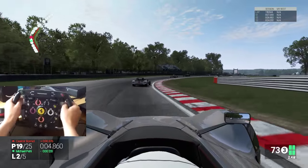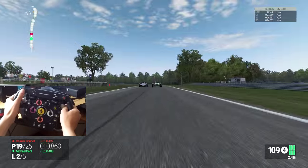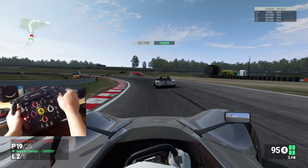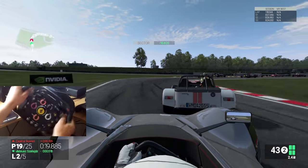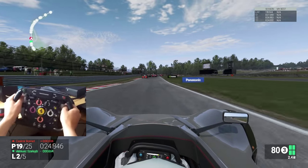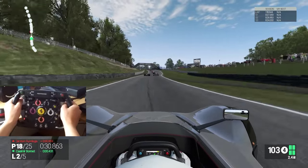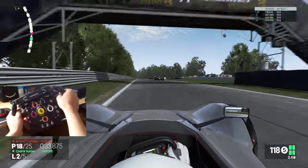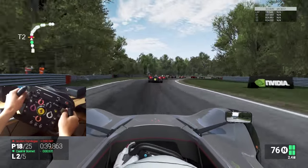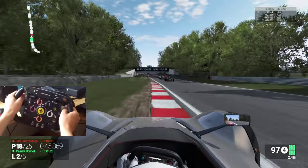Let's talk about the car quickly. It's the BAC Mono — quite a recent brand; BAC stands for Briggs Automotive Company, founded in 2009. The car has a 2.3 litre engine producing 285 brake horsepower, which might not sound like a lot but it is for a car weighing 540 kilograms, so it has a decent power-to-weight ratio. This car is suited to this sort of circuit — it's quite a narrow, power-based circuit with long corners, so you want plenty of grip, which this car seems to provide, as do the other cars I'm racing.